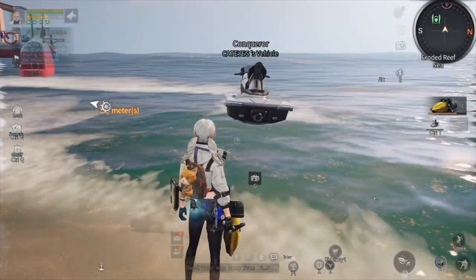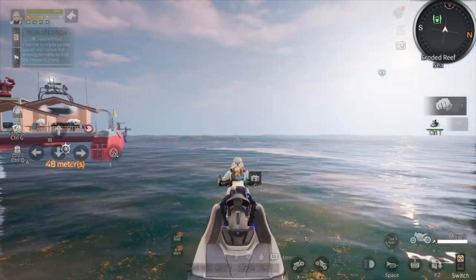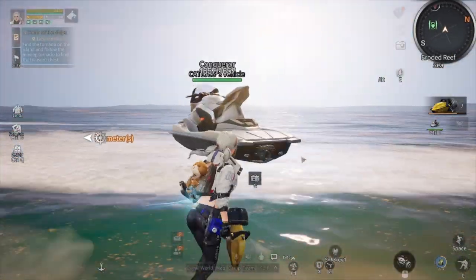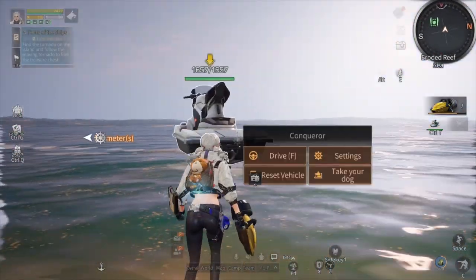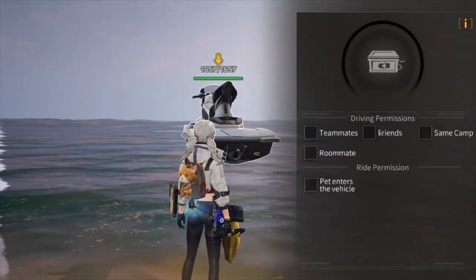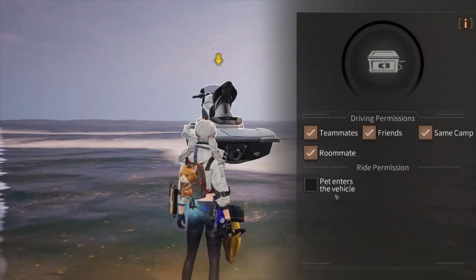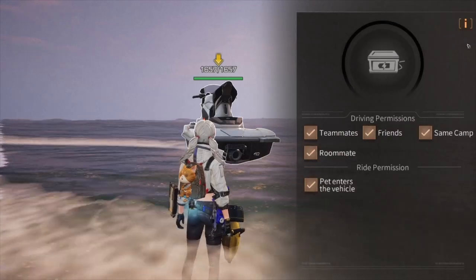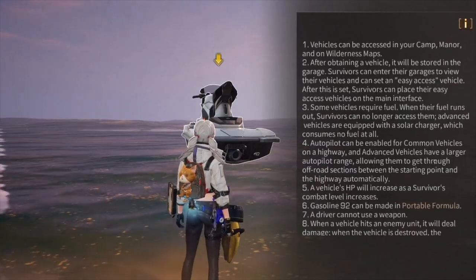You can just drive it away, or you can take your dog with you. But you need to set the permission first in Settings, under Driving Permission. You can allow loyal teammates, friends, Simcam, and roommates to use your Jet Ski Conqueror. You can read the description there.